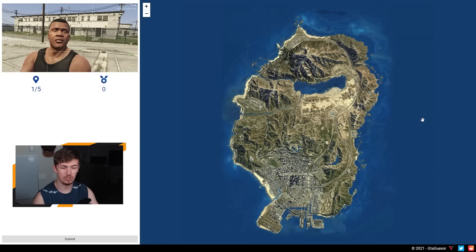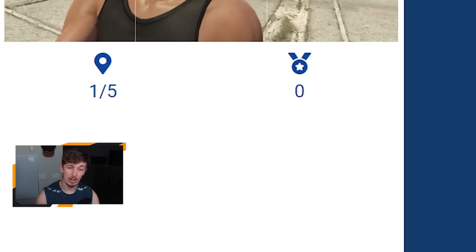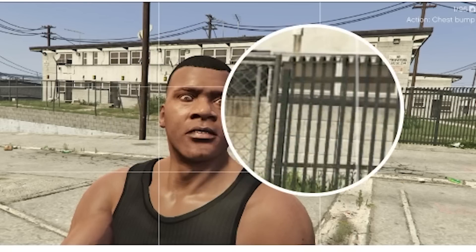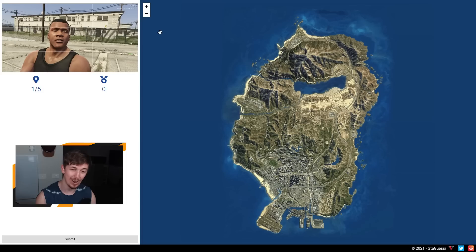So here on GTAGuesser, we have — same as usual — five different locations that we have to try and figure out. And I'm just realizing that is a really, really creepy photo of Franklin. That's a terrifying way to start. The plan for this video is to do three sets of five and see what the best score I can get is. I believe the highest score you can get is 2,500, so if I can get 2,000 plus, I'll probably be happy. Let's see how we do.